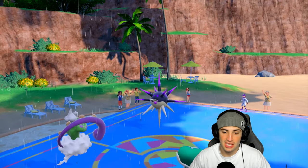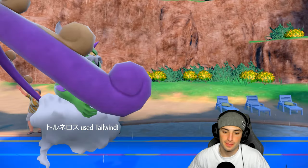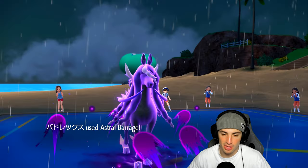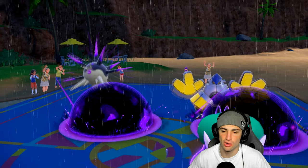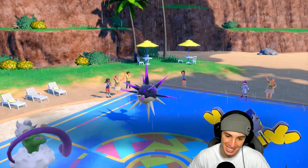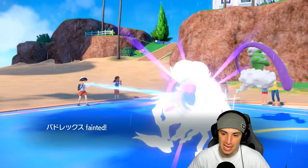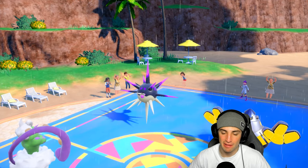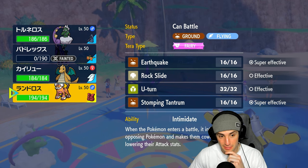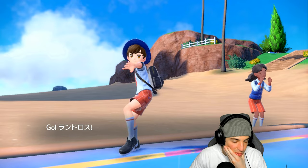He's gonna hard swap into Iron Hands — I thought it was gonna be Whimsicott. So we set up a tailwind, and Iron Hands is on the field. Astral Barrage is now gonna fly with the Choice Specs. That's some damage — we like that damage. Crunch fires through. I should have Terastallized — I kind of forgot it was Dark type, I'm not gonna lie. Going into Landorus right now is our play: not only are we Intimidating, but we also have Earthquake ready to roll.